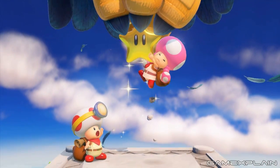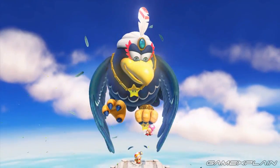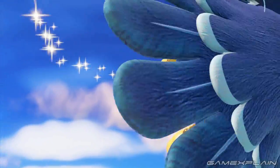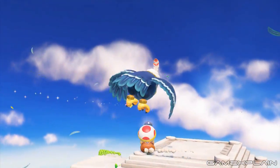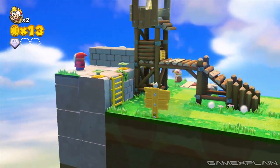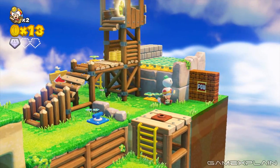Captain Toad is back in a puzzling adventure far grander than his Super Mario 3D World escapade, and he's brought his BFF Toadette along for the ride too. Between them both, you'll have to explore more than 70 puzzle-filled levels, while collecting treasure along the way in the form of Power Stars, Hidden Gems, and other shiny things.